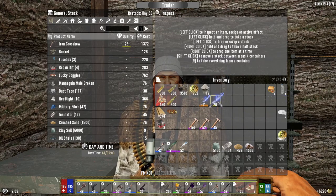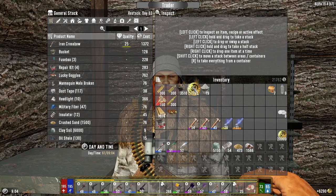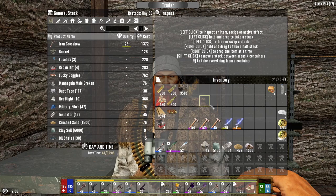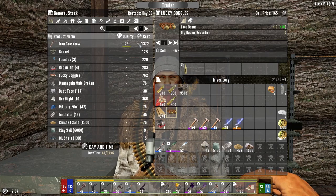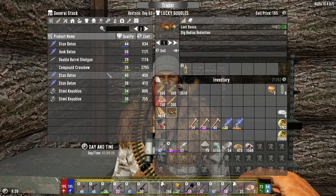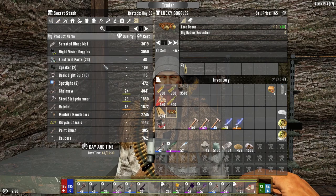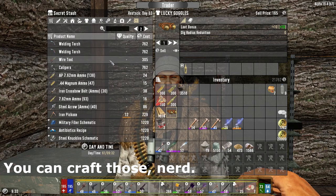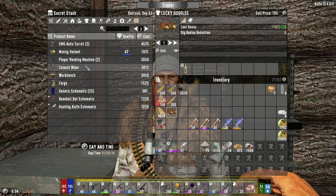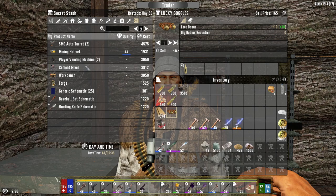All right, I'm going to sell all of this stuff to him. He only wants to buy a certain number of things, but we've got a full stack of cash and a little bit extra. All right, let's see what he's got that we might need. Shocking to no one, he's got nothing that I want — not a single thing. I thought maybe he'd have an extra advanced bellows, a crucible, or literally anything. He's got nothing. I could get another cement mixer and have two going, but right now I need more resources to justify running two.